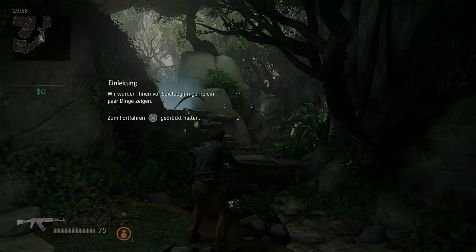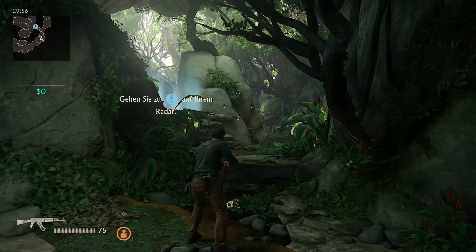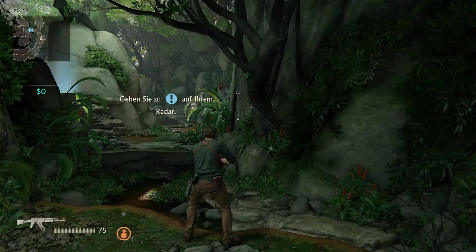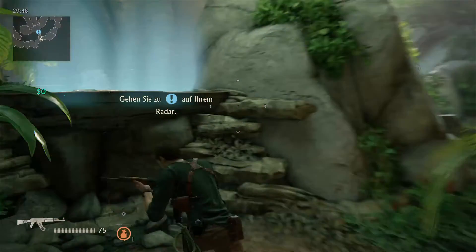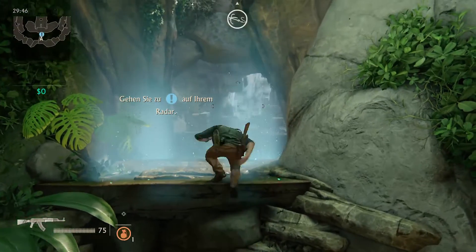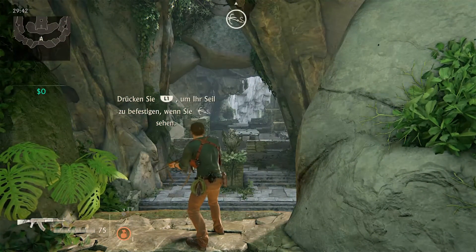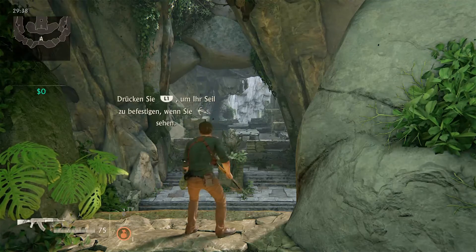Hallo? Ah, Länge halten. Okay. Gehen Sie zu dem Ausrufezeichen auf dem Radar. Okay, gefunden. Drücken Sie L1, um Ihr Seil zu befestigen. Ja, ja. Okay. Jetzt wissen wir das schon. Jawohl.